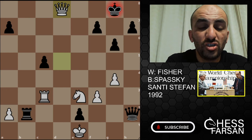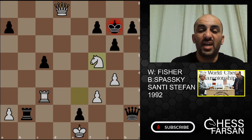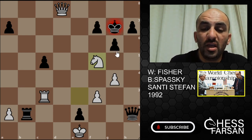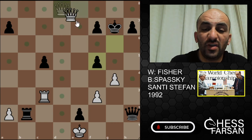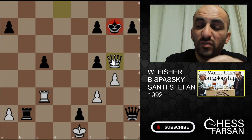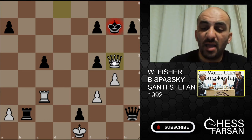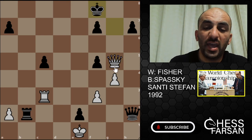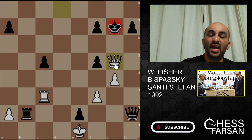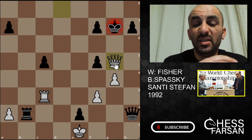He played Queen D8 check, King G7, and now Knight F5 — this is a very nice move. The King has no way to go, so he has to accept the sacrifice. Then White has check and it's a draw by repetition — three moves repetition. The position itself has been repeated three times. If you go to F8, we go back to D8, go back, come back — it's a draw. Very nice game by Spassky, and Fischer escaped in the last moment by using tactics.